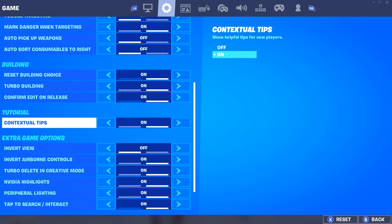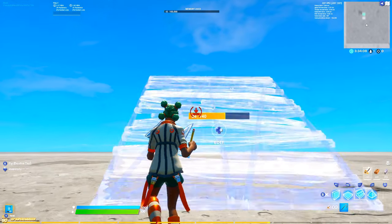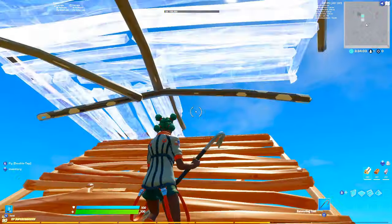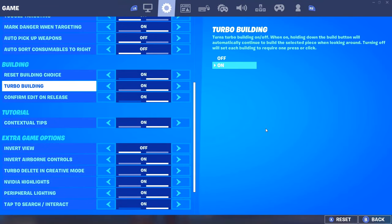You want to move into your settings and in the building tab, you want to make sure that you have confirm edit on release. What this does is when you go ahead and place something to edit, as soon as you select it, it will edit it for you and you won't have to confirm — basically doubling your speed straight away, making a double edit way faster. Also make sure you have turbo building on. If you don't, turn that bad boy on.